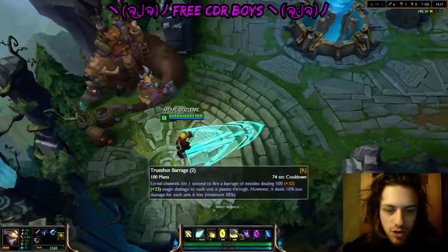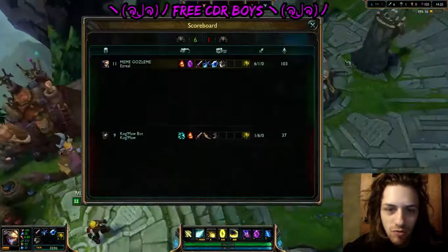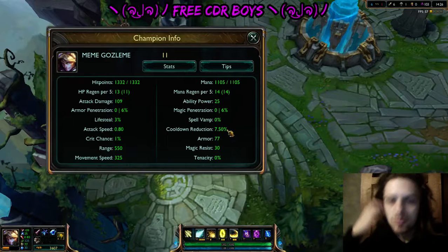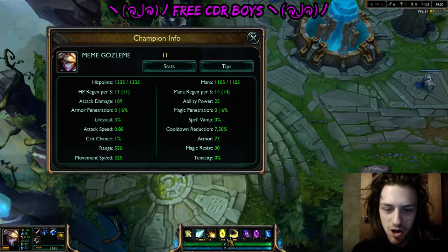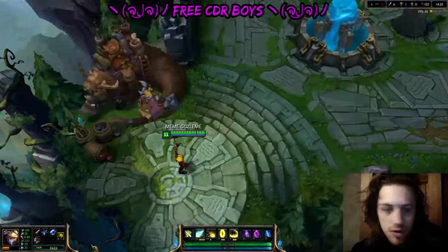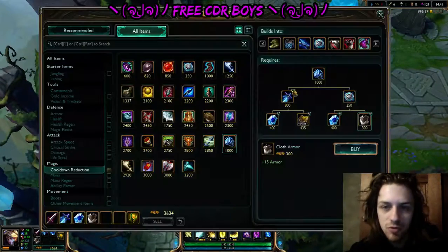I'm going to show you how you can abuse this cooldown reduction bug. There's a lot of CDR here. First of all, I've got 7.5% CDR, around 74% cooldown at the start. I don't have any cooldown on the right arm — 74 second cooldown.